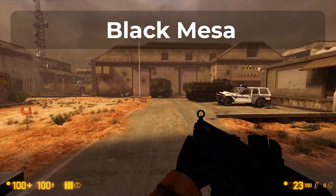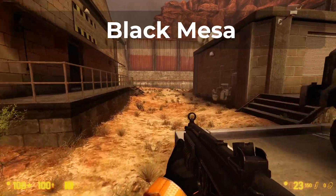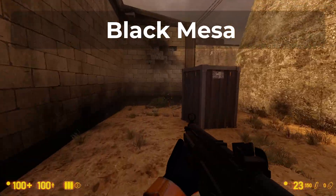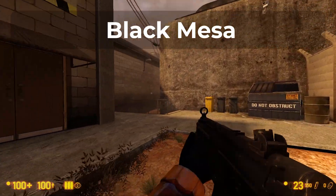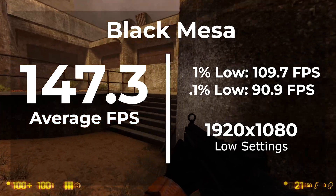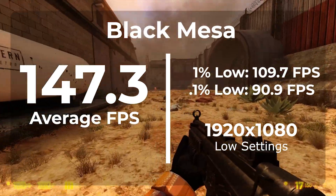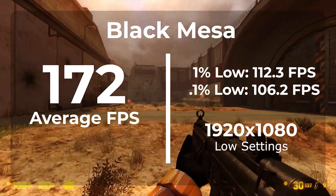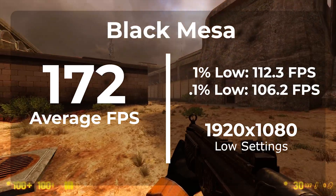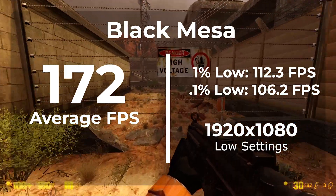The first game we're looking at today is Black Mesa. This one was set to 1920 by 1080 and like I said before, I turned all of the graphics settings down to try to make this as CPU bound as possible — anti-aliasing off, all the way to low settings. In this benchmark, Windows 10 got an average FPS of 147.3 with a 1% low of 109.7. Windows 11 on the other hand got an average FPS of 172 with a 1% low of 112.3. This game ran a lot better in Windows 11 than it did in Windows 10, with nothing else different other than just the operating system.